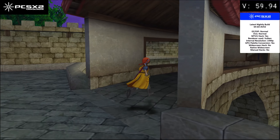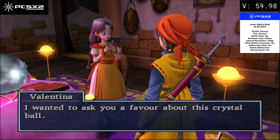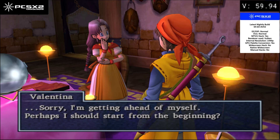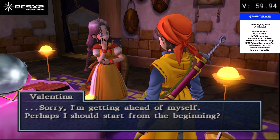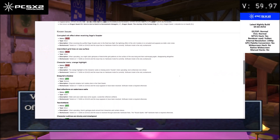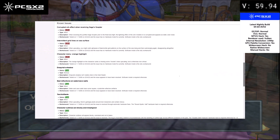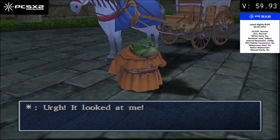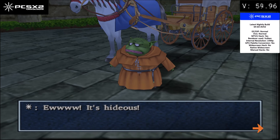The PS2 version is emulated fairly well. It has solid performance at 1440p resolution and it's very stable. However, it does have a few minor issues — just look at the game's PCSX2 wiki page to see what I mean. Personally, I noticed these black vertical lines on the right edge of my screen. It's not very intrusive, but it's there.